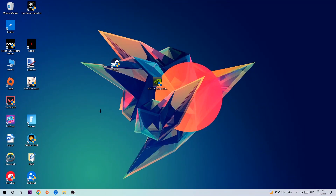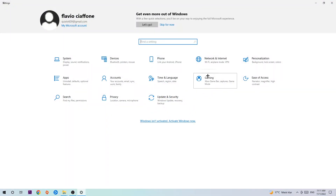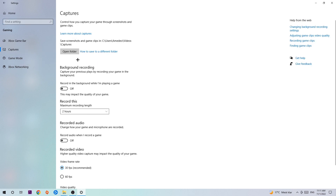Afterwards, navigate to the bottom left corner, click onto the Windows symbol, open up your Settings, and hit Gaming. I want you to find the Xbox Game Bar and turn this off, because the Xbox Game Bar doesn't come with any benefit and only impacts your performance badly. Then hit Captures, find background recording — the option that records in the background while you're playing a game — and turn this off as well, because recording in the background, especially on low end PCs, will impact your performance really badly.